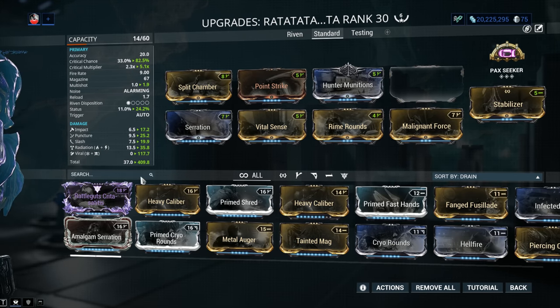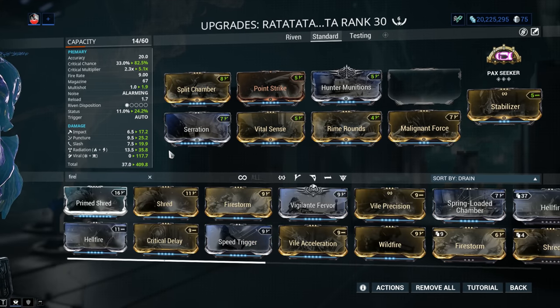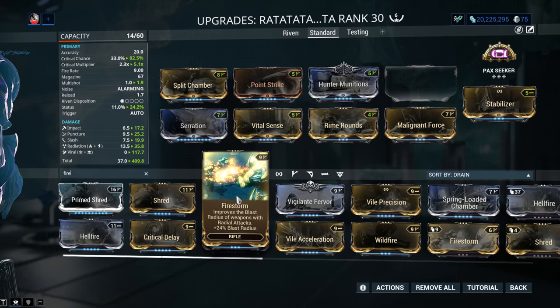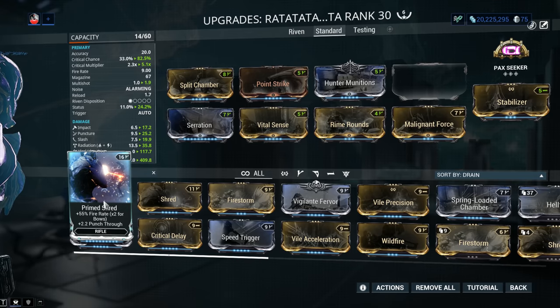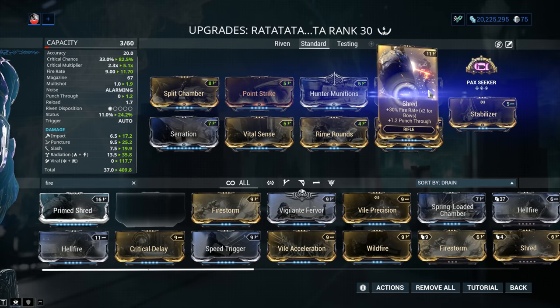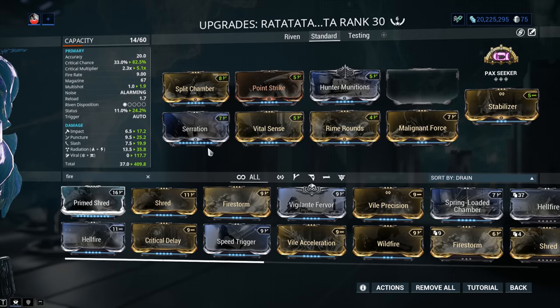When you have a hefty magazine, it's always a good idea to go with fire rate. If you've got Prime Shred, use Prime Shred. If not, Shred gives you Punch Through and 40% Fire Rate — a great compromise. Punch Through in Warframe is a form of AoE: your bullets go through the initial target and keep traveling, hitting multiple targets. It's not useful in every scenario, but Shred and Prime Shred are fantastic options.